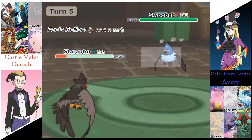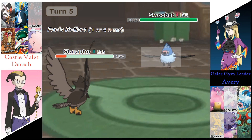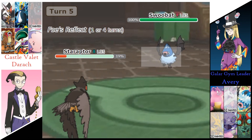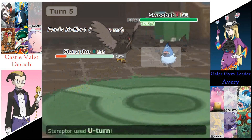And Avery's going to send out that Swoobat. We've seen this thing take out Janine back in round 3. I believe this thing has a Focus Sash — Focus Sash and the Simple Ability.